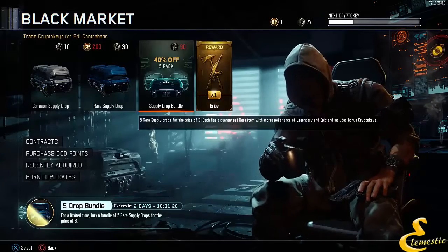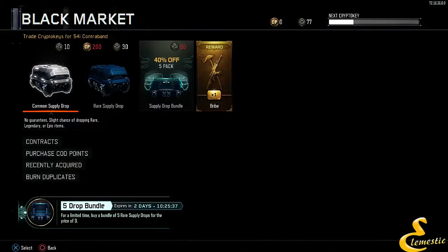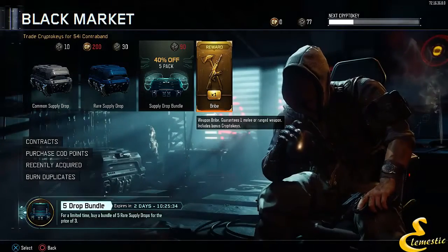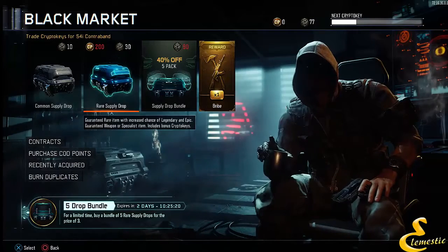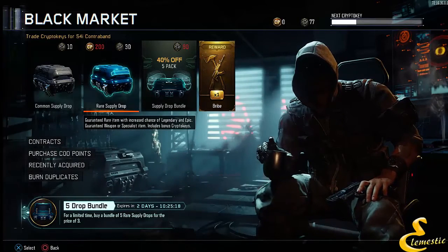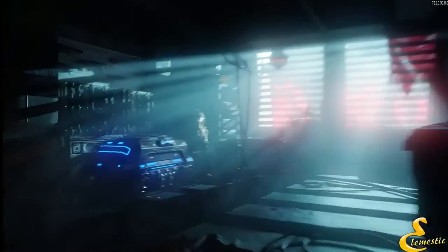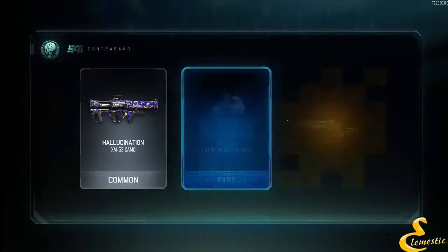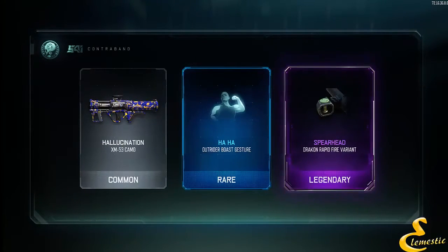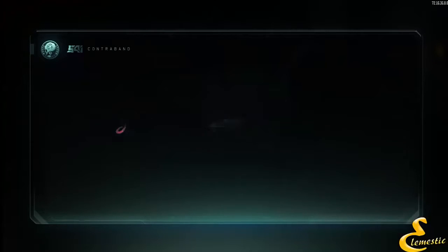That was pretty good. Let's move on to what you guys are actually waiting for - the weapon bribe. I just hope I get something good. Hold up guys, chill - I got a 77 crypto key, so let's open a 30 actually. Common - yeah I'm gonna get nothing good on this one, I knew it.